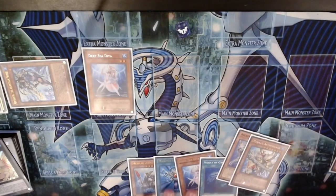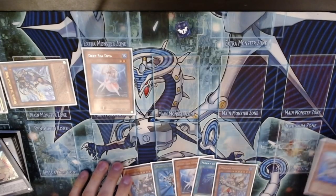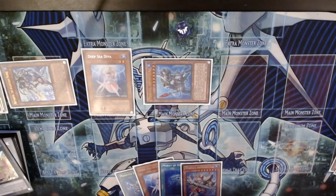I'm going to use the effect of the Mermail Abyss — this is a fantastic hand by the way. We have Taeyus, Diva, and Monster Reborn, which is pretty crazy. So discard Dragoons, Special Summon Taeyus — both their effects are inactive. I'm going to want to get myself an Abyss Gun.